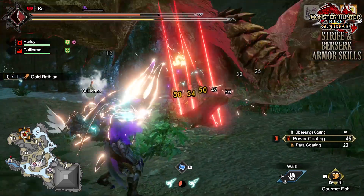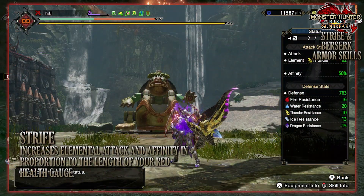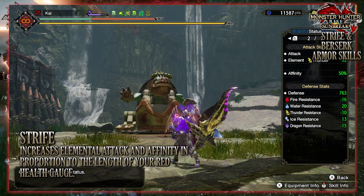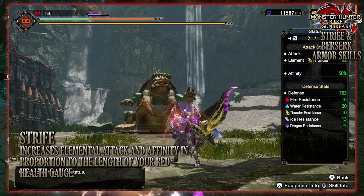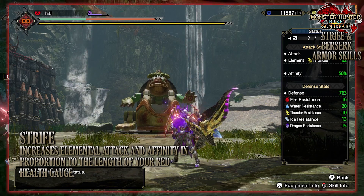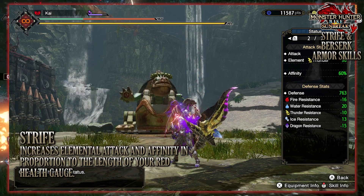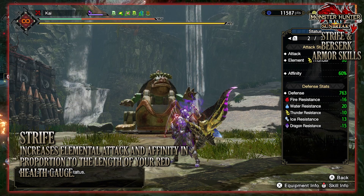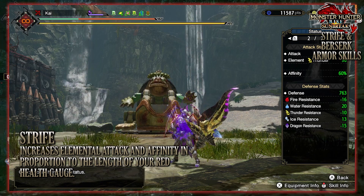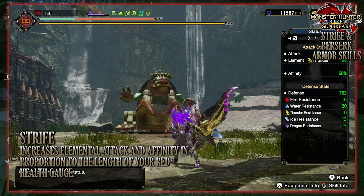So what do these skills do? First of all, the Strife skill. On paper, the Strife skill basically increases your elemental attack and affinity in proportion to the length of the red health gauge on your health bar. This effect is increased even more when you have a red health bar of 60% or more. Basically, the way it works is when your health bar has a red portion — say you've taken a hit, or you have other skills that drain your health slowly but leave red health on your health bar — then Strife will take effect.